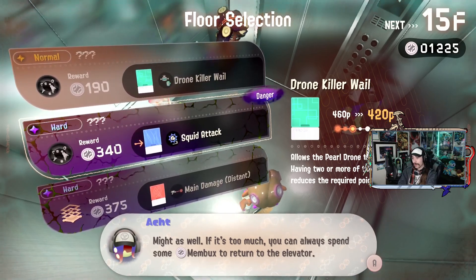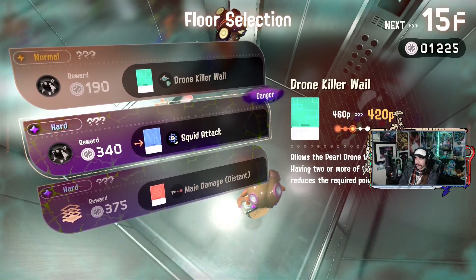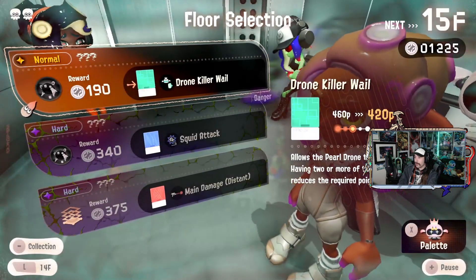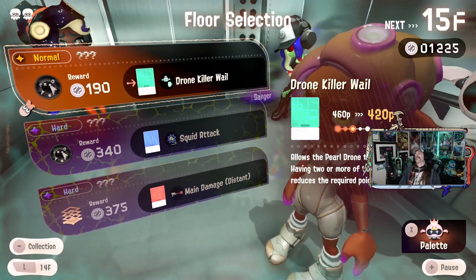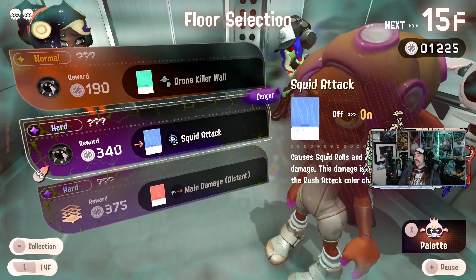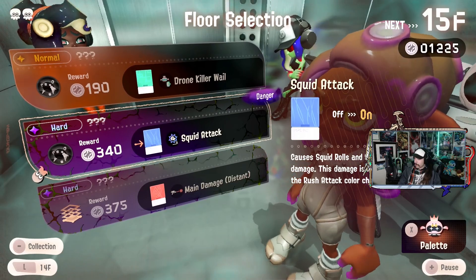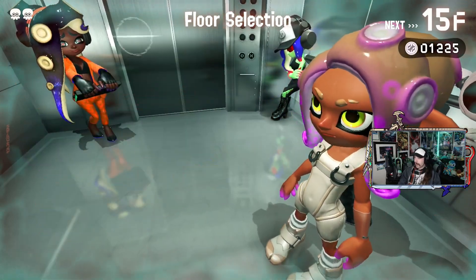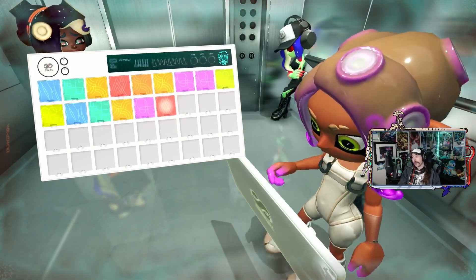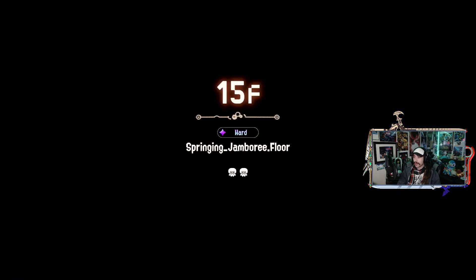If it's too much, you can spend membux to return to the elevator. I'll leave it up to you. Tactically, I don't know exactly how the mechanics work or how frequently danger floors appear. But I think it still makes more sense to do this later — especially because I really want this chip. Squid rolls and squid surges yield damage — I still don't know what that is, but I'll always take more damage distance. I'll definitely take that. Clear this and I get a bonus.